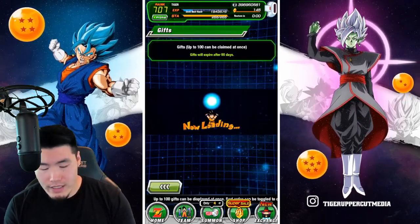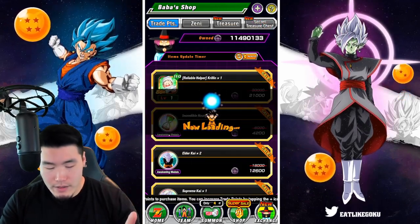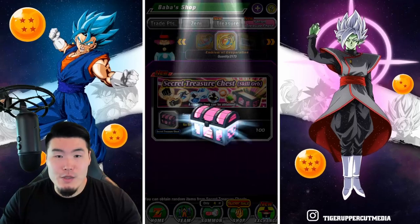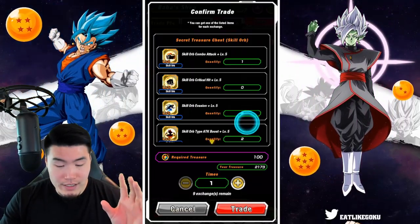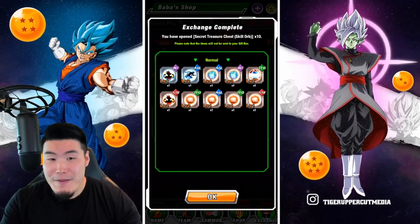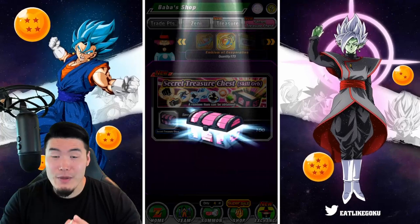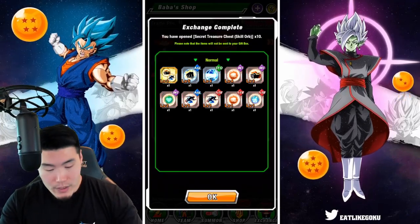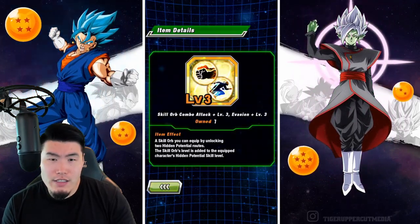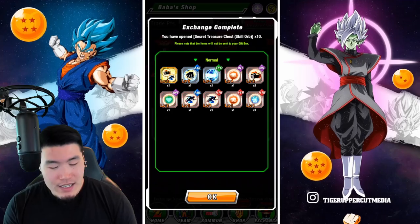Before we go, let's do some quick skill orb summons. Let's pop over to the Baba Shop — we got 3 multis worth of skill orbs to acquire. That first one was garbage. Number 2 — give me some level 5 additionals. Okay, that's a lot of attacks but they're all level 1, so that's pretty rough. One more multi. We got a level 5 crit — I'll take that, that's pretty good. And this level 3 additional in dodge? That's actually really good too. Not too bad in the end.